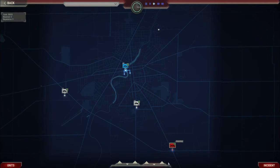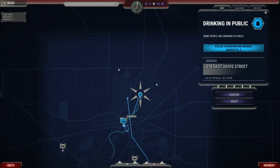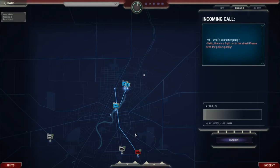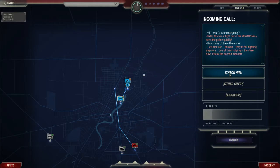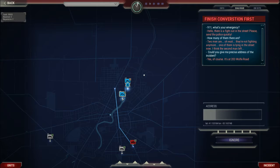We're going to start to keep you straight away. Also, one of our fire engines up to the top area. Drinking in public. 9-1-1, what's your emergency? Yeah hello, there is a fight out in the street — can you please send the police quickly? How many of them are there? Two men... oh wait, they're not fighting anymore. One of them is lying in the street now, I think the second man left. Can you give me a precise address?